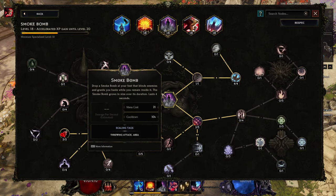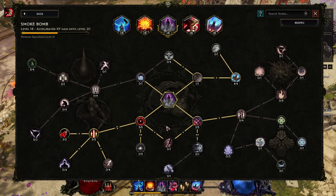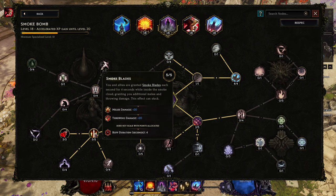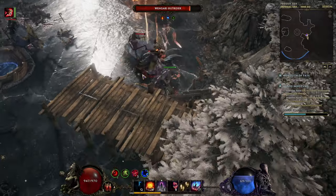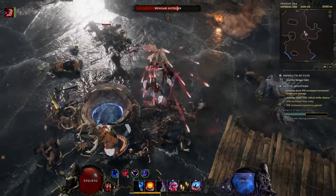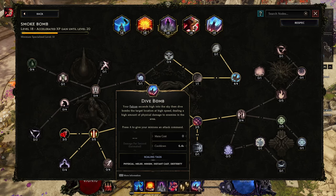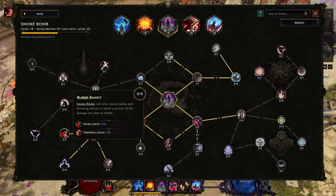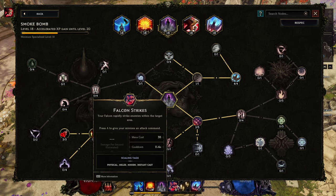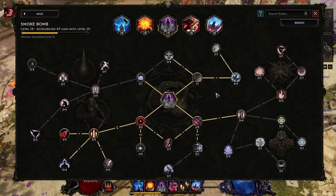How to level up Smoke Bomb: get your smoke bomb node and go to the left. Get a few points in Lingering Fumes to increase duration, then a few points in Smoke Blades — when you're standing in the area you have increased damage. Keep in mind it increases melee damage, and yes you do have melee skills: Falcon Strikes and Dive Bomb are melee skills, so melee damage increases the power of these. And some points in Blood Bandit, which gives lifesteal from melee attacks. So if you want to regain health, cast smoke bomb, use Falcon Strikes, then Dive Bomb, and regain almost all your health.